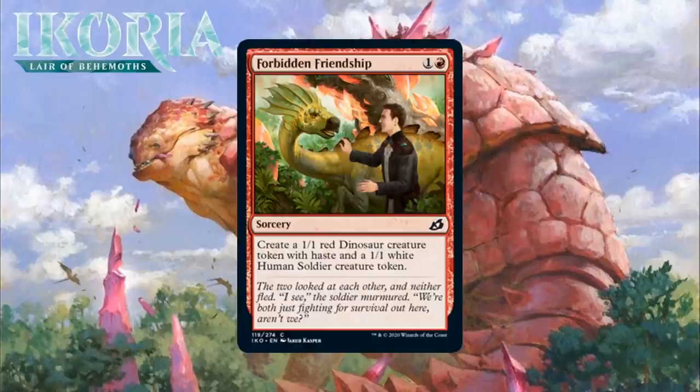Next up, it's Forbidden Friendship, which for 1 generic and a red is a common sorcery that makes a 1/1 red Dinosaur creature token with Haste and a 1/1 Human Soldier creature token. This is a reasonable deal for two bodies and will help decks that want to go wide. It is a mostly better Krinko's Command since this dinosaur gets to have Haste, and that card is always just fine. Worth noting too that there is a cycle of cards in this set — they give you extra value if you control both a non-human and a human, and this card can do that single-handedly. I'm giving it a C.